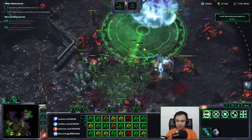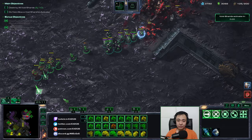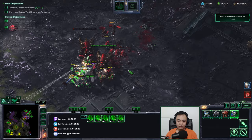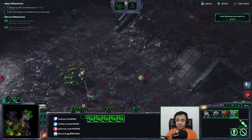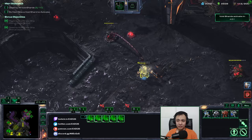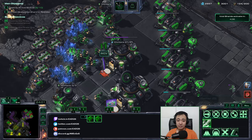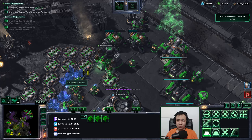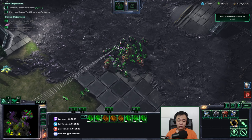This is why Vipers are annoying — you see this big disabled cloud here, which prevents all my forces inside it from fighting. That could cause me to lose my whole army. I have to retreat for now and fight when I have a more advantageous position. The next wave won't arrive for another minute, so I have time to gather more forces. I have killed all the Vipers, so I'll have a smoother combat going forward. Once you're maxed at 200/200, feel free to add more production structures so you can re-max more quickly.